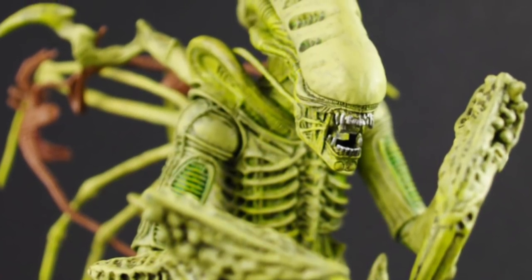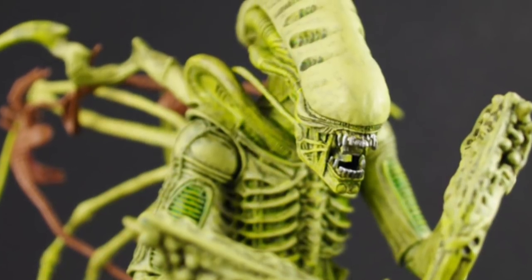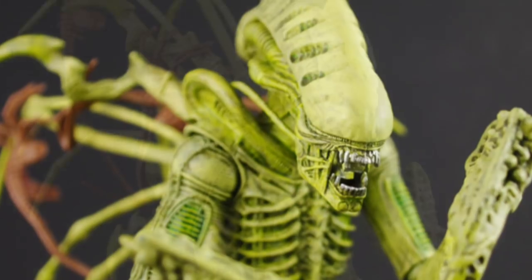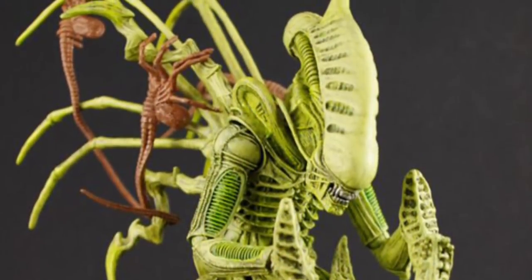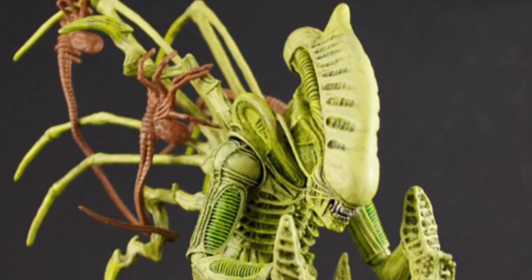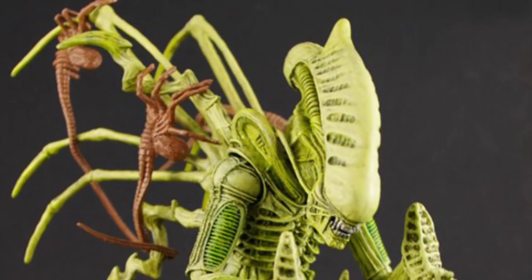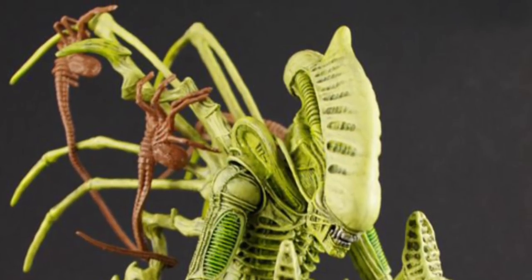Coloured brownish-grey tones, it's considerably less armoured than those other two variations. Combat isn't really its niche in the Hive. It has specially evolved backspines designed to hold the vulnerable facehugger, offering them protection, nutrients called exodrenaline, and transportation to areas on the map they wouldn't be able to reach on their own.